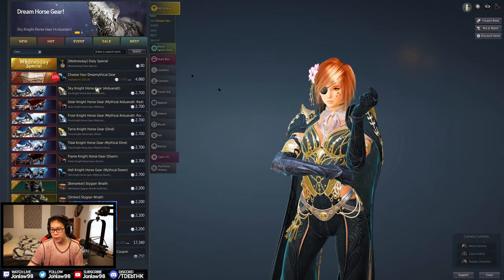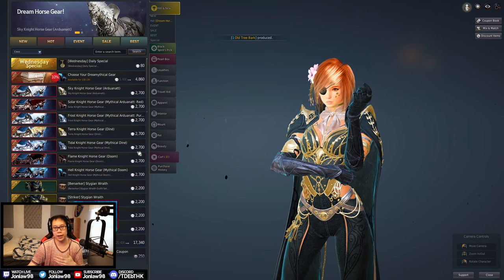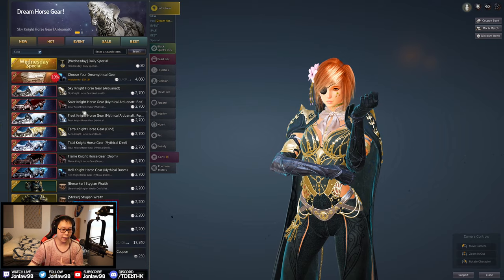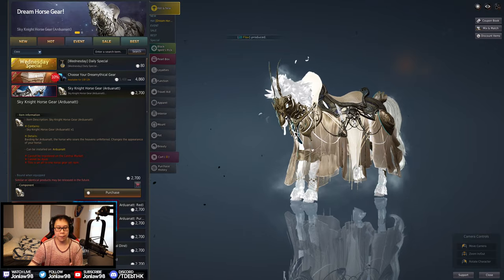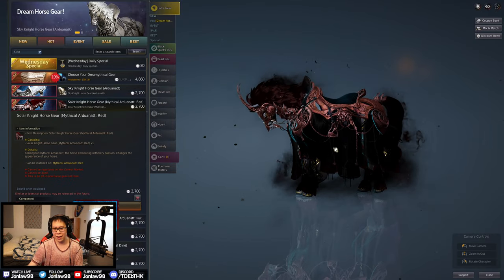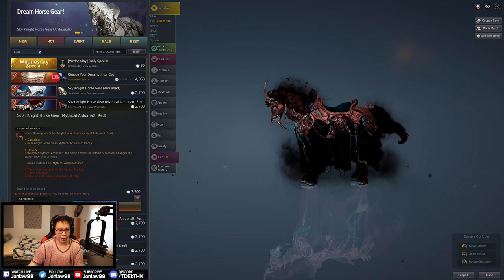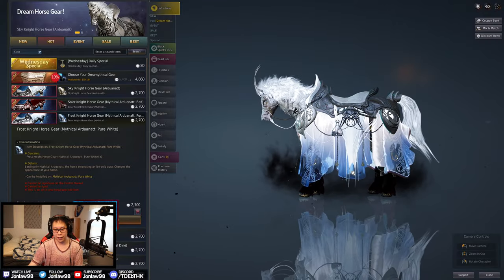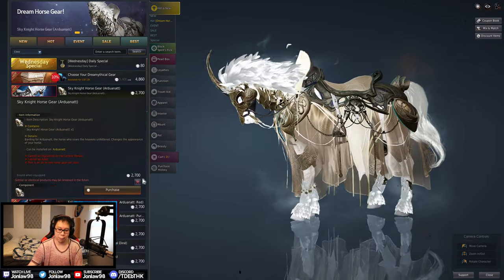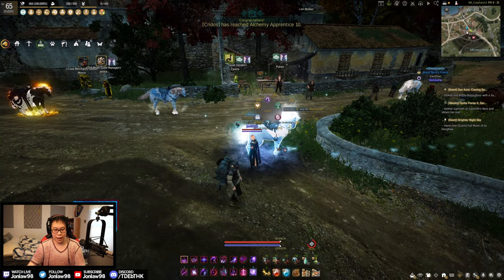They actually added costumes or outfits for your horse — one for each tier, so the regular tier 9 and then the tier 10 version. I have the mythical Arduanatt, which is the Pegasus. I actually like the tier 9 one more than the tier 10. Here's the default red one — that's pretty cool. And if you get the tier 10 Pegasus, this is the default look, and if you get the item to transform it into the ice one it looks like this. I think this one's pretty cool. I personally like the sky one a little more, but the tier 10 one I might actually get.